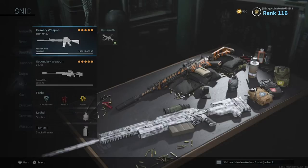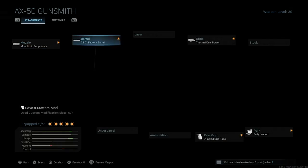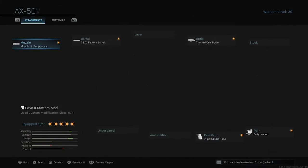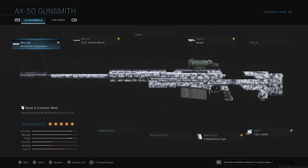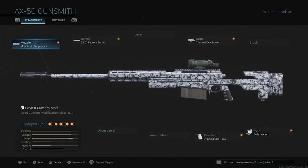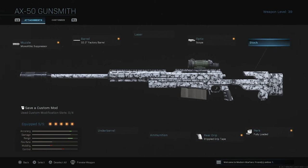My next class setup has the AX50 pretty much the same, but changed a little bit. Instead of doing the laser, I actually put on the monolithic suppressor. When you're shooting any sort of sniper it's very loud and people can very easily find your location, so again it's up to you. But besides that, this class setup is the same.